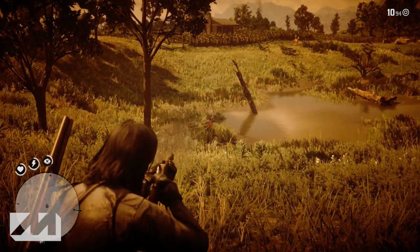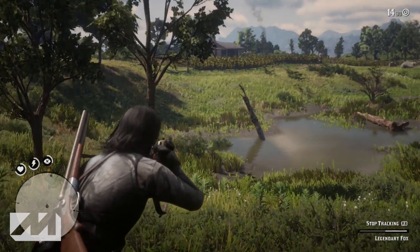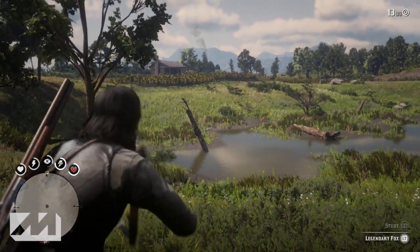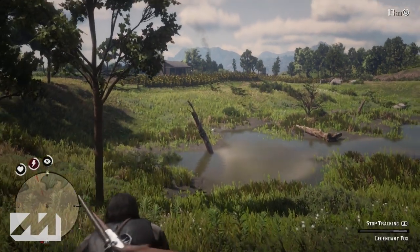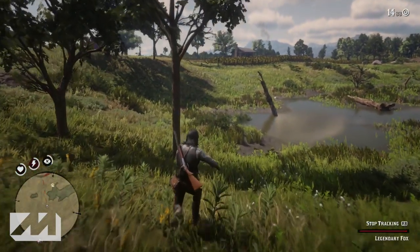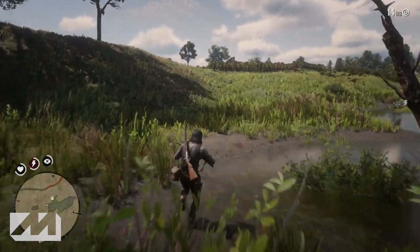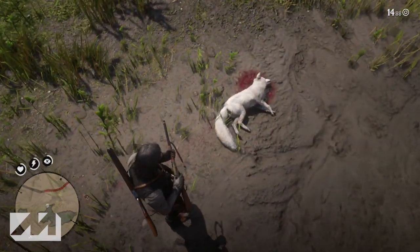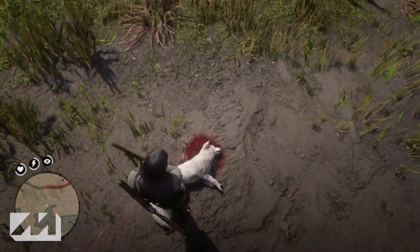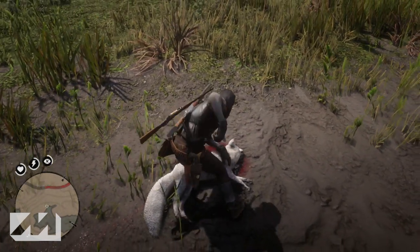Once you investigate that third clue, continue west over that ridge. You'll see there is a marshy, swampy area — the fox is in that marsh. He's got a white fur coat so you won't be able to miss him if you just sneak down there. He is very quick, so if you spook him he'll run away fast. I accidentally shot a little too early — it took me three shots to kill him overall, and I think I missed the head once, hitting him in the back of the neck instead.